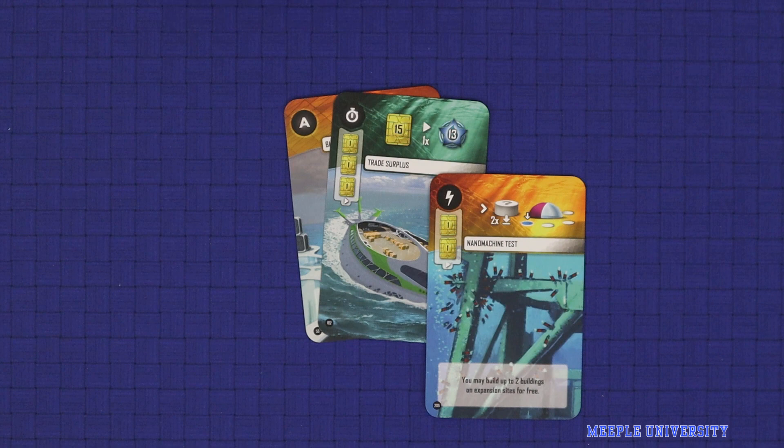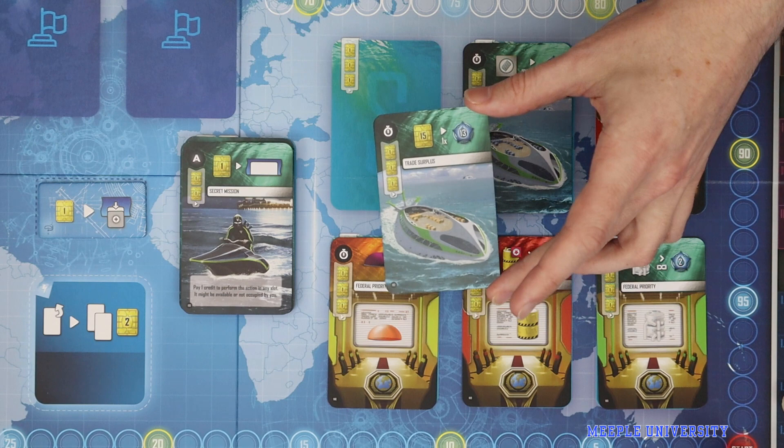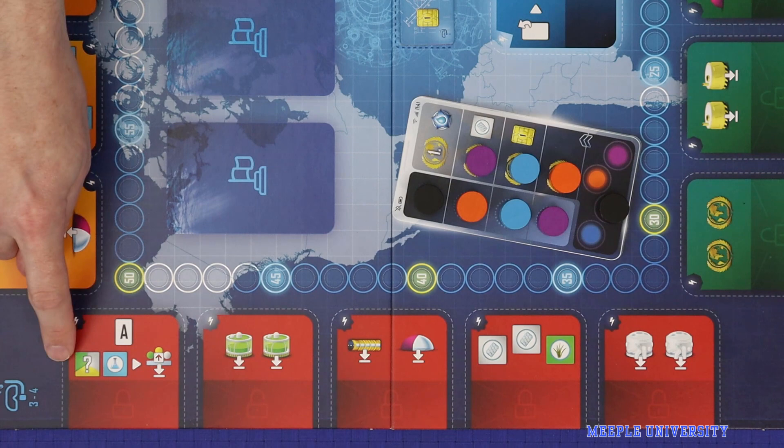Whenever a one or two credit special card is discarded, return it to the bottom of the special card deck. If a three-credit special card is ever discarded, simply remove it from the game. On the three and four player side of the board, one space lets you resolve an action card and take a special card. Another space allows you to resolve an action card and build and upgrade a structure. And another space allows you to resolve an action card and gain a steelplast.